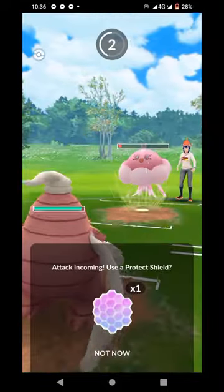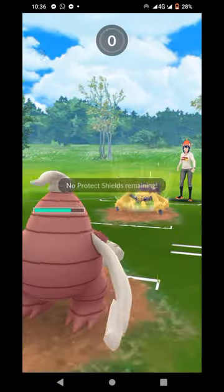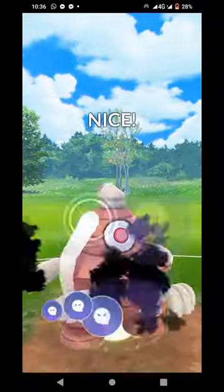And in comes Dusclops. Dusclops is going to go ahead and shield this — unfortunately, just a bubble beam. They bring in Galvantula. Galvantula will get off an attack; it's going to be a lunge, but it is resisted.